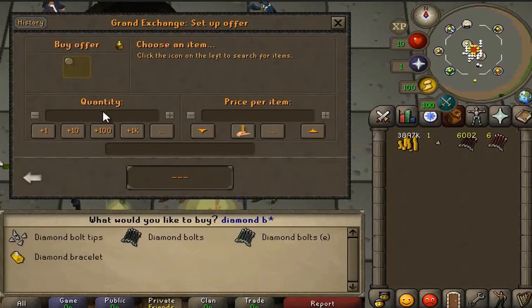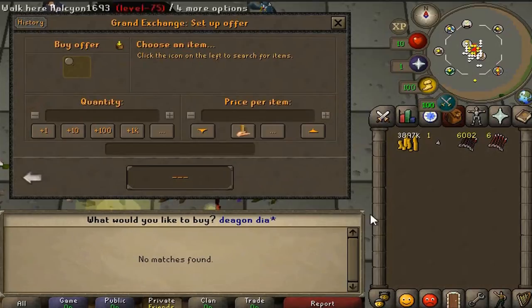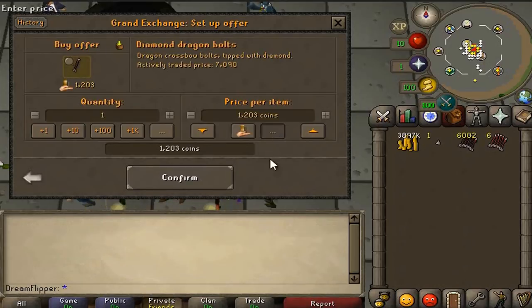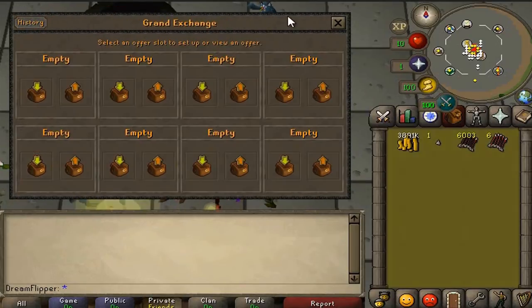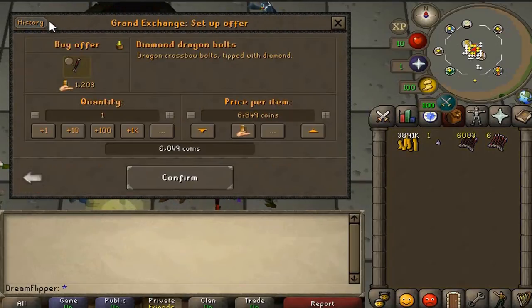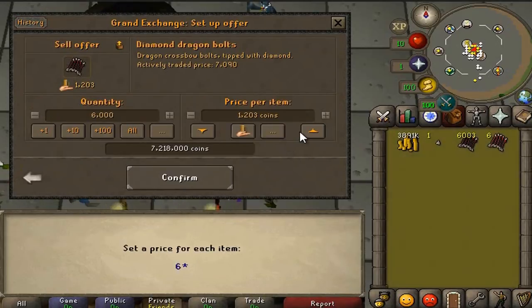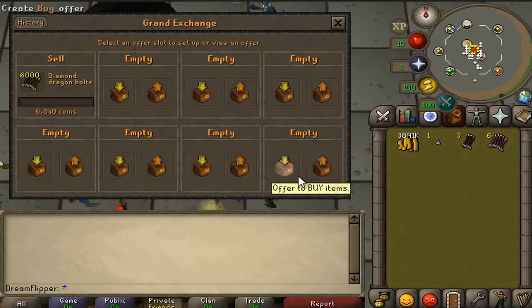Let's see what we can sell these things for. Diamond bolt — dragon diamond bolt — diamond dragon bolt. Moment of truth: we bought them for like 4,600 and we can sell them for 6849. Let's put that in and do all 6,000 to get an even margin — so 6848. That's a 2.5k margin.